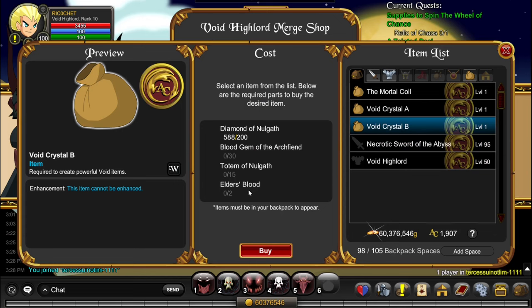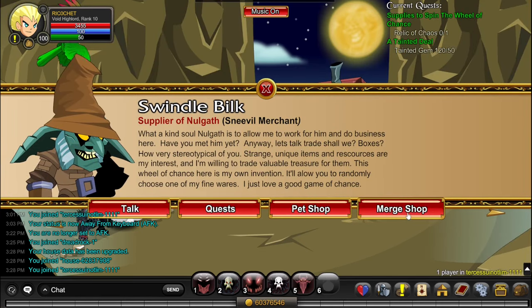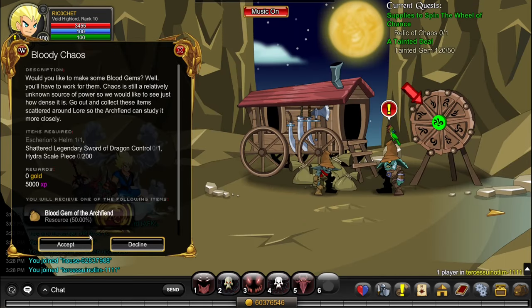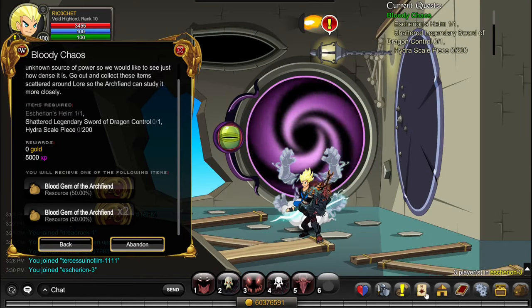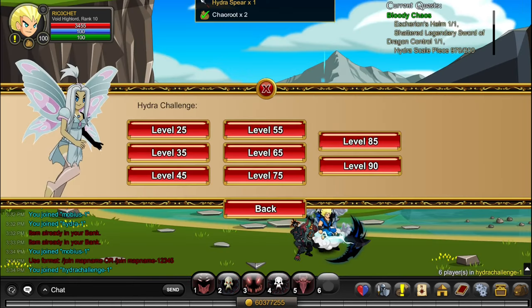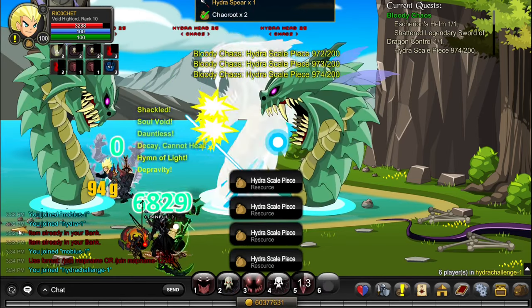To get Elder's Blood, just go to Archangrove and do the daily quest. To get Totems of Nolgath, it's the same method as Gems of Nolgath — go to Yolgar 9889 and accept Drogon's Quest, which requires you to farm Essence of Nolgath. For Blood Gem of the Archfiend, you might get a few just from mass farming everything else, but if you still need more I'd recommend Swindle Bilk. If you have spare Unidentified 10 and Receipts of Swindle, use those. Otherwise, do Bloody Chaos: go to /join Asherion and kill him until he drops Asherion's Helm. To get the Shattered Legendary Sword of Dragon Control, go to /join Stalagby and kill Chaos Lord Varth. Then go to /join Hydra Challenge — the easiest is level 25, and there are loads of people farming there, so it should be easy to get. This is the best way to get Blood Gems.